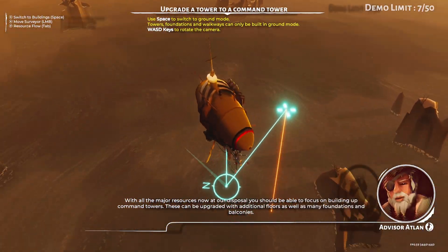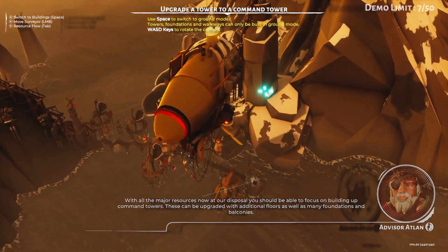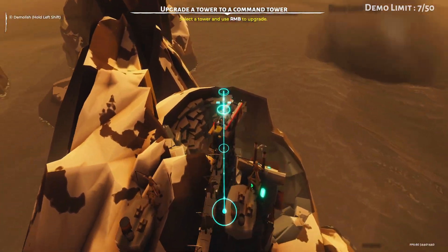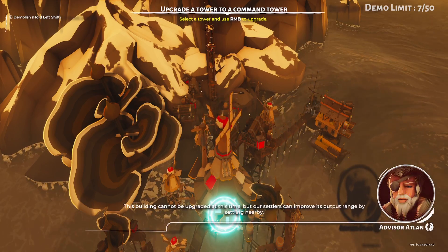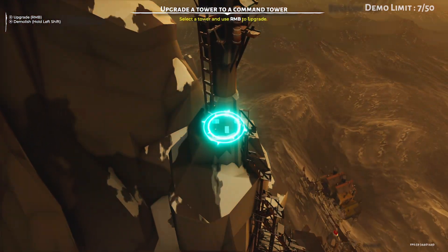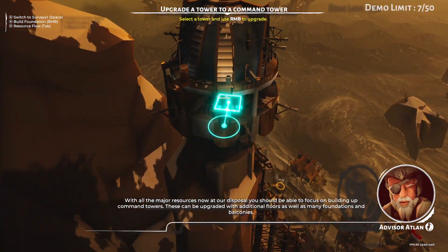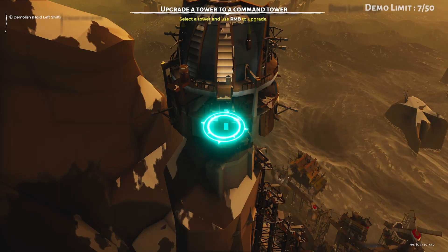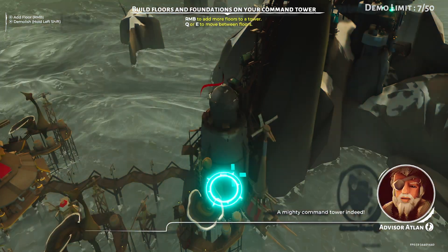You should be able to focus on building up command towers - they can be upgraded with additional cores. So he wants me to build a command tower now, as well as many foundations and balconies. We're gonna press space and switch to a different unit - I want to build a command tower. Okay, I've already got resources coming along. Shall I just upgrade one of these existing ones? This building cannot be upgraded at this time. What about the main one? Let's make this into a command tower. Keep upgrading it. Is that a command tower? That's gotta be a command tower.